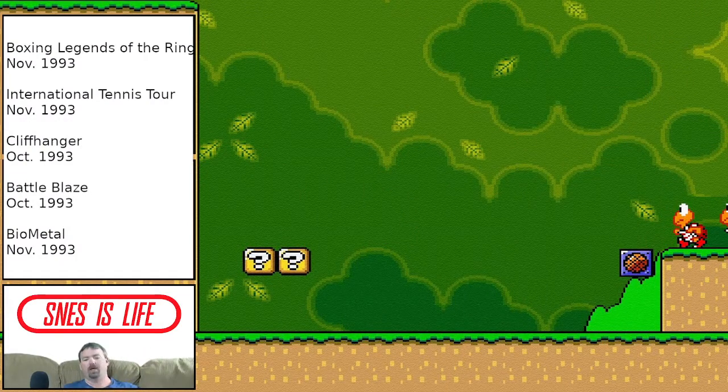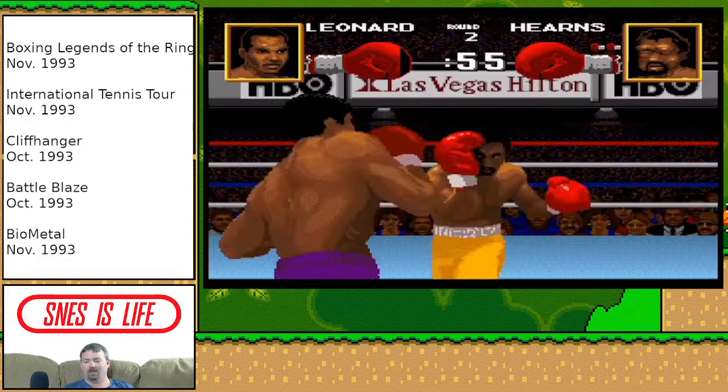Hey guys, how's it going? My name is Joe. Welcome back to SNES is Life. This is recap show number 55, completing our 275th game for the series. This week we're looking at Boxing Legends, International Tennis Tour, Cliffhanger, Battle Blaze, and Biometal. So let's get started.